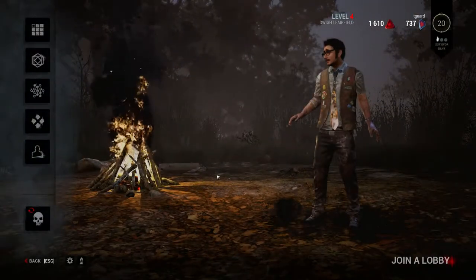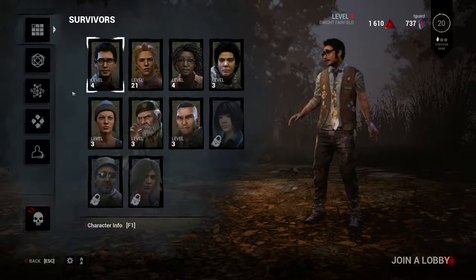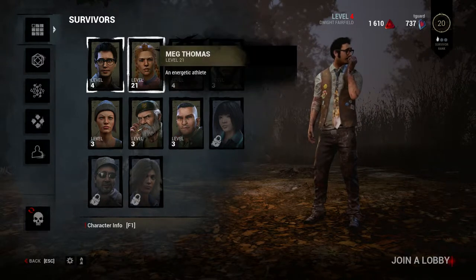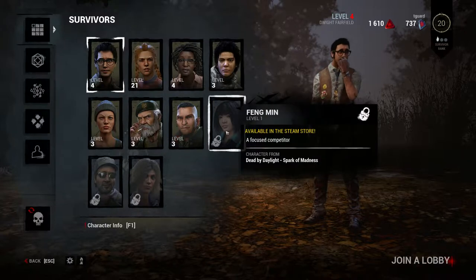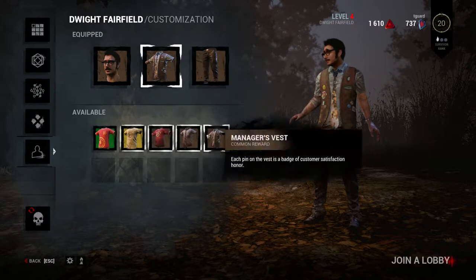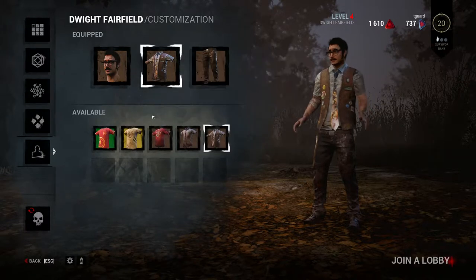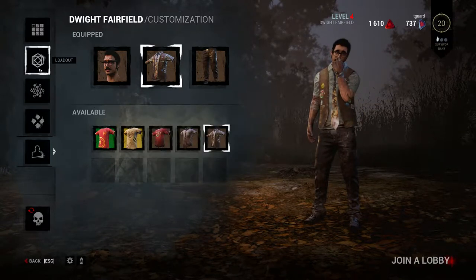The characters themselves do not have any particular benefit one over the other — it's just the look. For this one we will use Mr. Nervous White Fairfield. You can change his face, his shirt, his pants. But I would highly recommend that you do not use too much bright coloring because that will make you easier to spot.